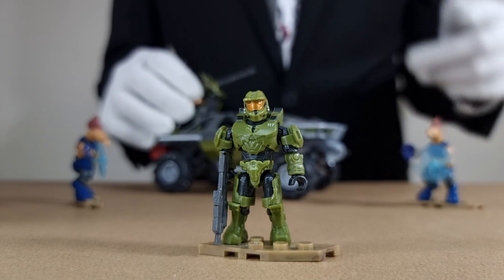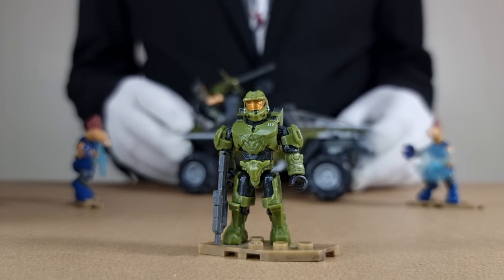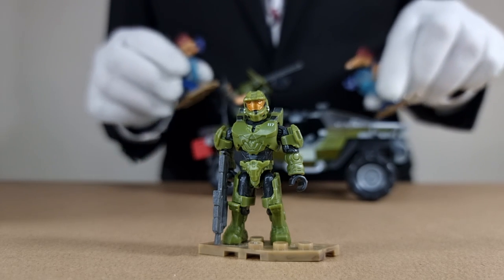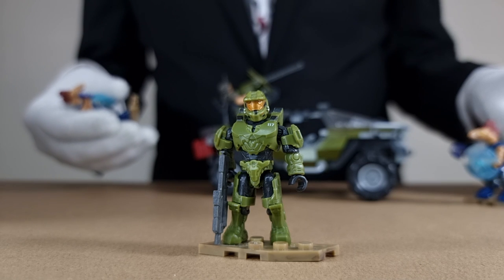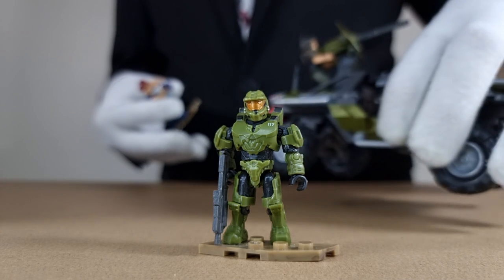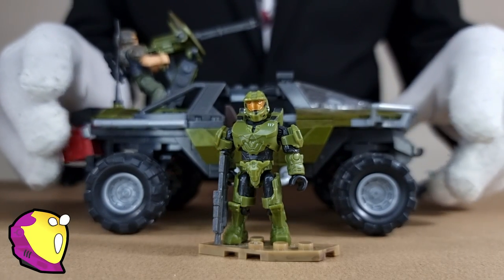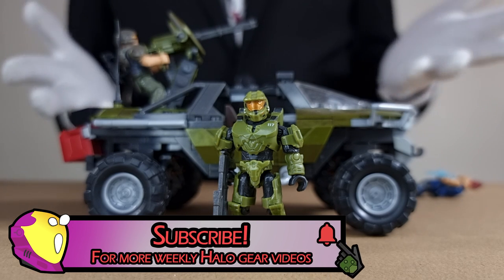Next up we have Warthog Rally, which of course gave us Master Chief. Out of all of them I think this is the most basic one we've been given, with only the standard amount of additional work applied to the 117 on his chest and added details on his helmet and shoulders — no other washes or dry brushing on his armour. This is a basic Chief, but you know it really works. He comes with his Assault Rifle and there is no other weapon I would love to have seen in this set. Chief, Warthog, Assault Rifle — that is the pinnacle of Halo to me. It's not the most detailed set but as sets go it's the most iconic. Chief belongs in this set. No arguments.